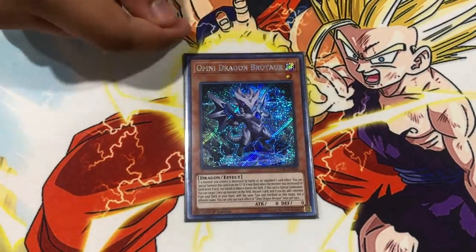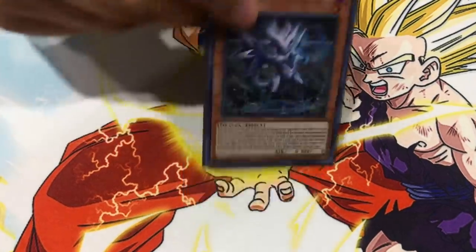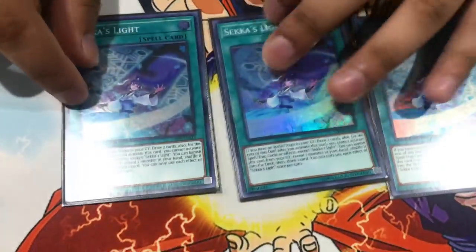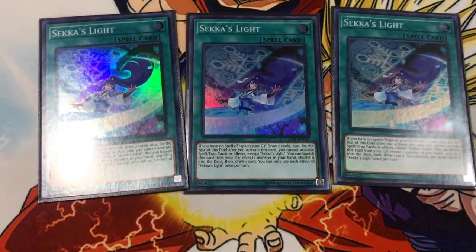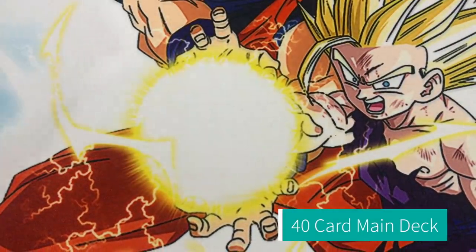Basically in the combo you summon Brotard off LP, target himself, discard a card, and search Levineer, Diablos, or Phantasmus. If you open Levineer, search Diablos; if you open Diablos, search Levineer; if you open both, search Phantasmus. He also has a secondary effect: if he's in the graveyard or hand and a monster is destroyed by battle or card effect, you can special summon him. During your opponent's turn, after they out your Goliath, he summons himself, targets a card, and searches Phantasmus. It's really insane.